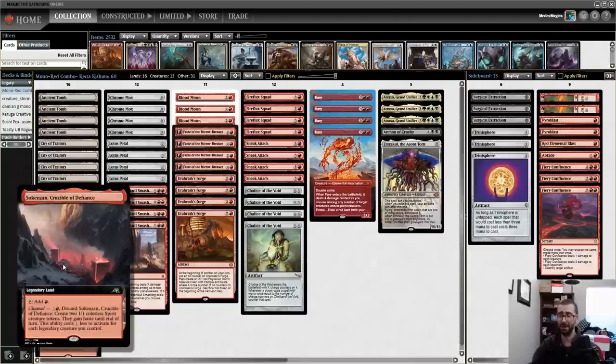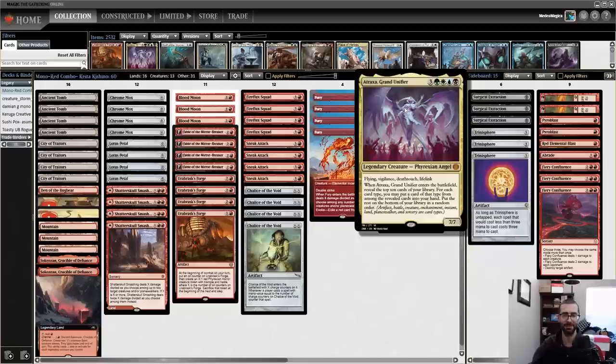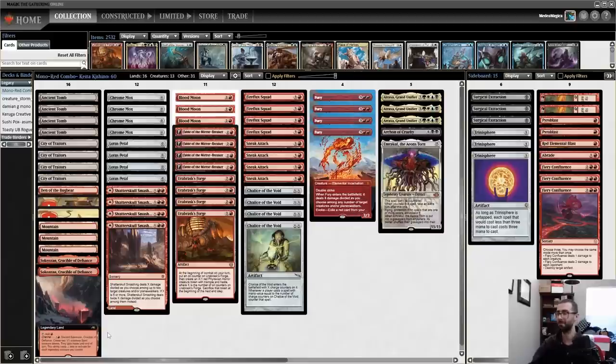We're also playing two cards that usually don't quite make the cut in Legacy mono-red mana bases: Kenzon, Crucible of Defiance — a red-producing legendary land where for four mana you can discard it to create two 1/1 Spirit creature tokens that gain haste. It costs less for each legendary creature we control. As far as the sideboard goes, it's relatively stock stuff, though this deck opts to play Surgical Extraction over Leyline of the Void.